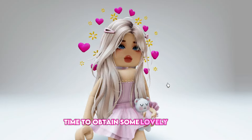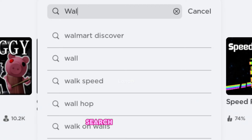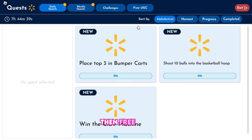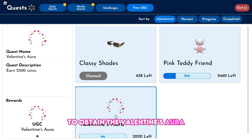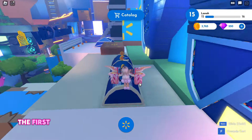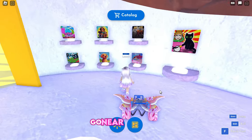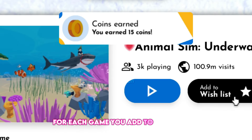Time to obtain some lovely items — a Valentine's aura, a cute teddy, and a lovely Valentine's purse. Search for and join Walmart Discovered. To begin, click the Walmart icon, then Quests, then Free UGC to see the item's requirements and remaining copies. To obtain the Valentine's aura you must earn 2,500 coins, and 5,000 coins for the pink teddy friend. The first method is to collect coins throughout the map. The second method is to go to any department and begin favoriting games — go near the games, click on them, and select Add to Wishlist. You will earn 15 coins for each game you add to the wishlist.